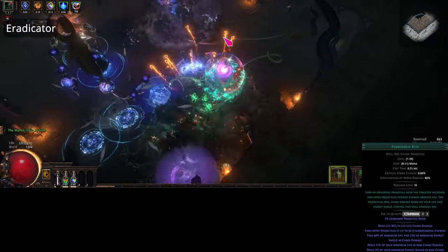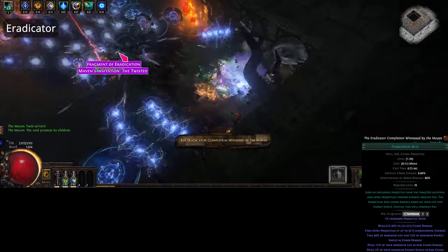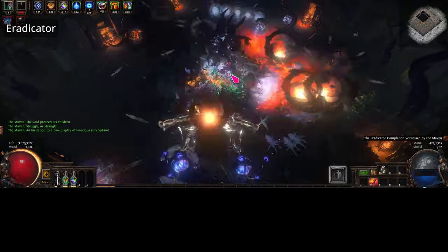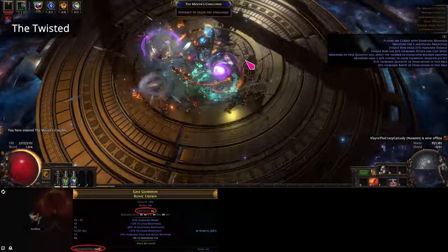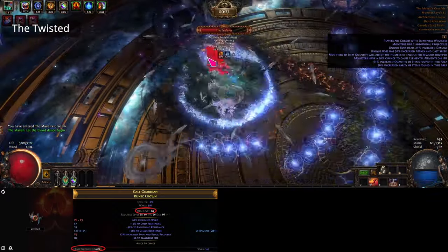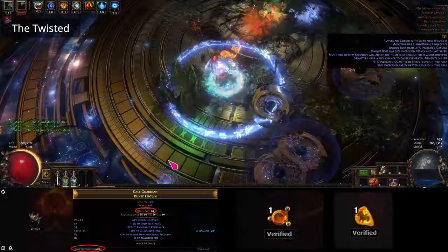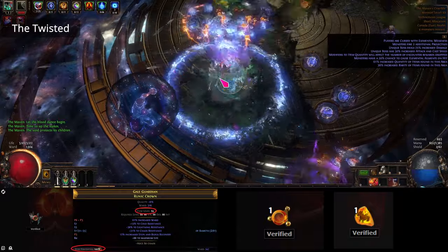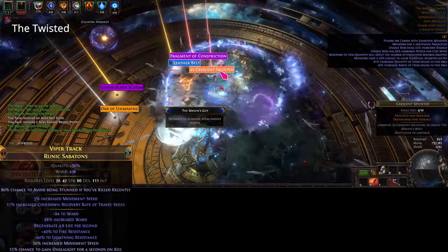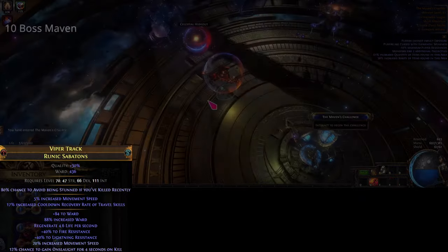If you got currency to burn you can just buy the higher ward items outright, or you can do what I did and craft your own items. All three ward slots are crafted in the same manner. To start you'll want to buy a high percentile base for the runic crown, gauntlets, and sabatons with at least item level 84. Next you'll need a bunch of primitive resonators and dense fossils. Simply spam until you get a high ward — you don't need to worry about the suffixes just yet as we're about to fix them. For the boots however, I chose to not get three ward prefixes because I didn't want to feel fat and slow.